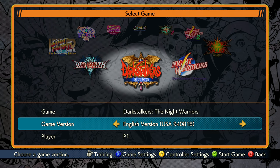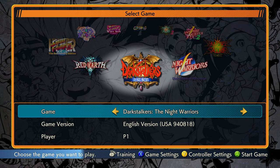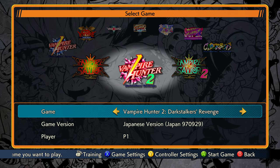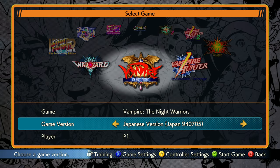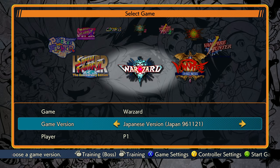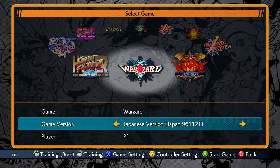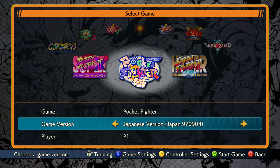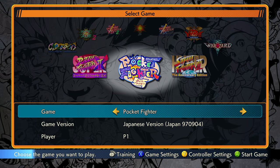You get quite a bit here and you might also notice the game version. A lot of these you can switch between the Japanese and the English versions of the game, and depending on the game it actually might change the name of the game. Like the original Darkstalkers is Vampire the Night Warriors in Japanese, not Darkstalkers. It's Warzord in Japanese, Red Earth in English. And you might notice a whole bunch of numbers here besides which version, like USA 9-7, like this, that, and the other. There's a reason for that.